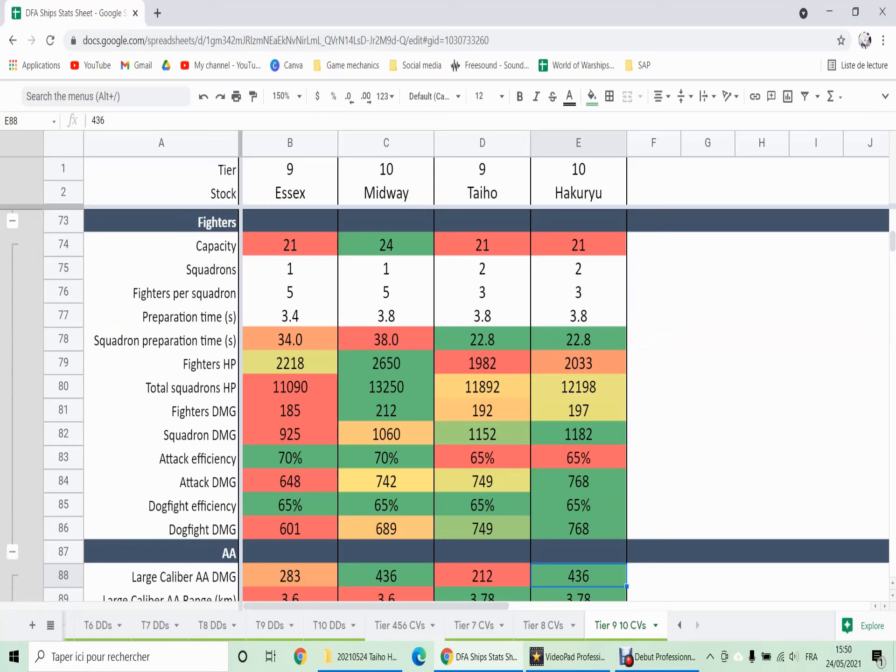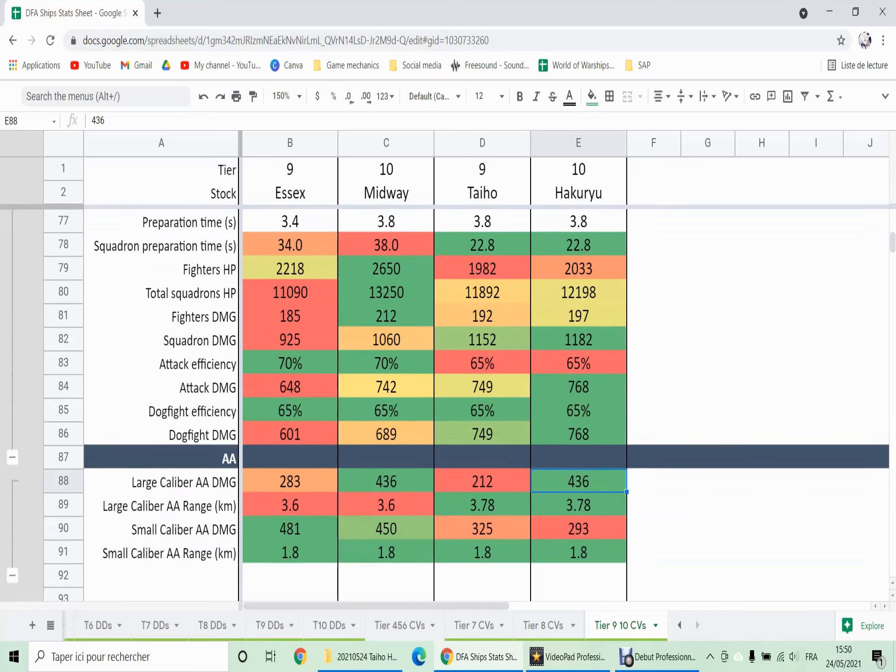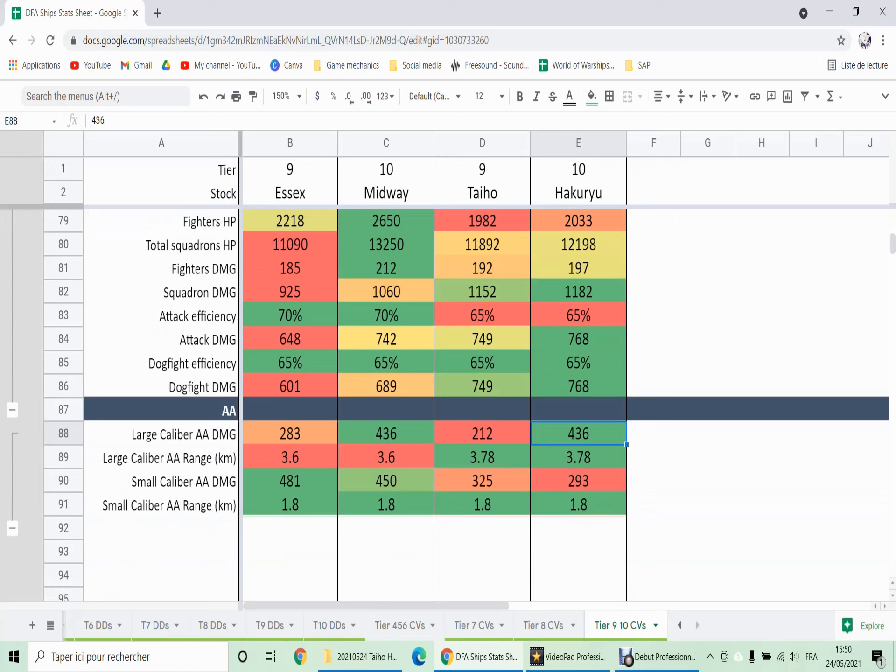Patience and target selection are really key. You do have very nice burst damage with your torpedoes — almost 10,000 — so you can take half the health of a Smolensk in one run and delete destroyers very quickly. Those will be your priority targets. The DPM of Taiho and Hakuryu is slightly superior to Shokaku and Midway, but we need to be really careful. The total HP pool of our offensive force is only 113,000 for Taiho versus 131,000 for Shokaku, and Hakuryu is 22,000 lower than Midway — ouch.